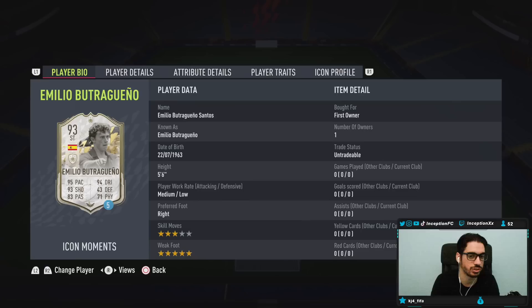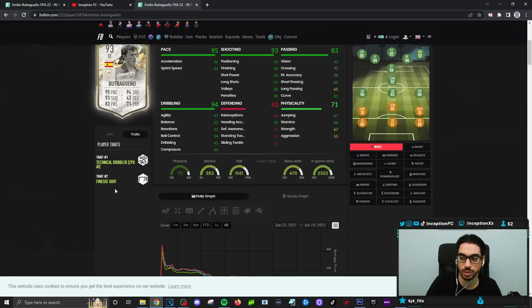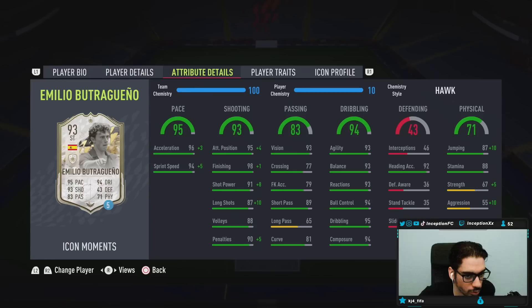The card has no skill moves, but he does have a 5-star weak foot, which is obviously very important. I think his center of gravity is going to be low, so maybe the shooting is going to pop off really nicely. Looking at this card's in-game player traits, he has the Finesse Shot trait — which is a huge plus — Technical Dribbler as well, and a Lean Body Type while being 5'6".